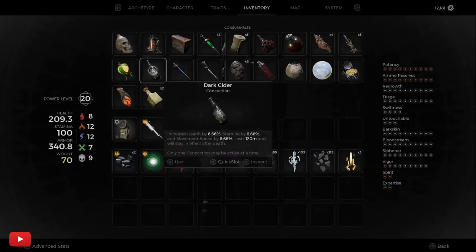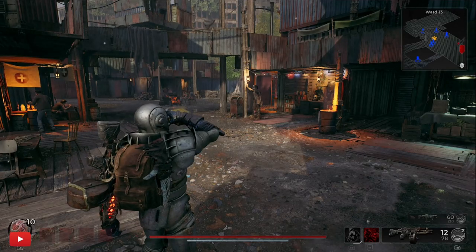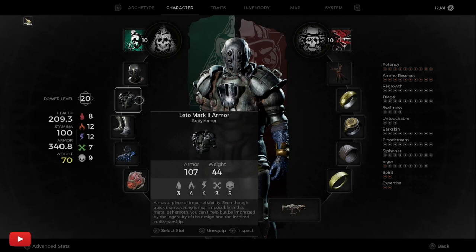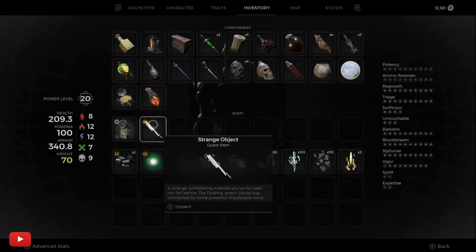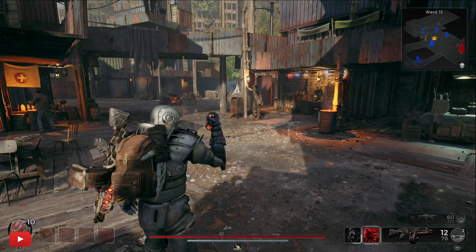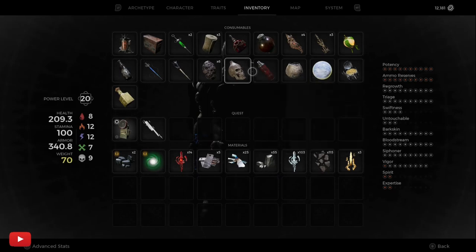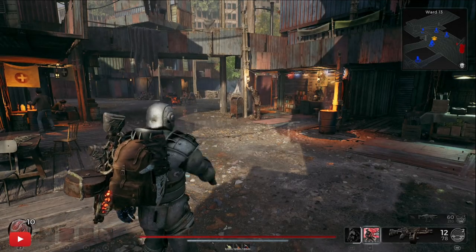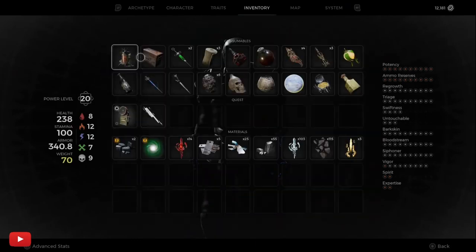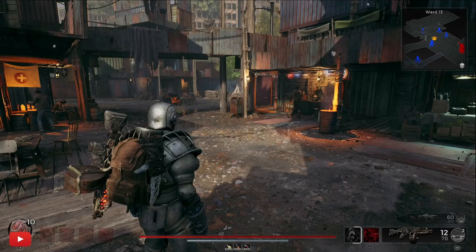Now the three I like to do — because this is the build I use as well — so I'll chuck on the sacred lake water, then I'll chuck on the root water. I like to have a bit of extra ELF because when you're playing on apocalypse you get hit a bit, and then I like to put my armor up with the bark extract, like so.